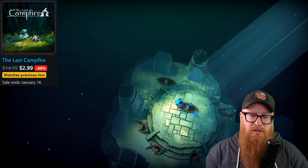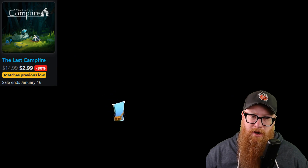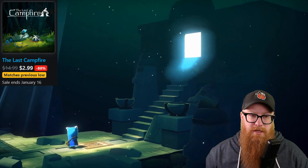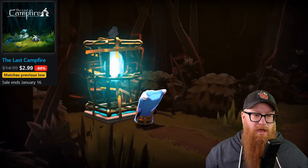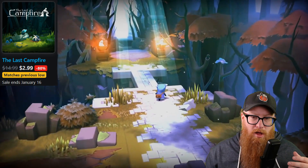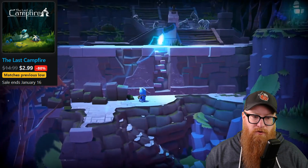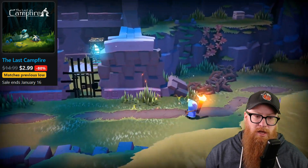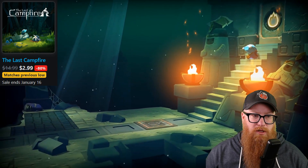We have The Last Campfire, currently 80% off for only $2.99. This game also went on sale just recently for Black Friday; before that, not too many other sales. It has an 83 on Metacritic and a 77 from the user score. This actually comes from the same studio that brought us No Man's Sky — Hello Games — who also made the Joe Danger game. The Last Campfire is an absolutely hauntingly beautiful little puzzle platformer with a really great story and beautiful art style that holds up perfectly on the Switch. If you're looking for something relaxing for a weekend playthrough, you would really enjoy The Last Campfire.